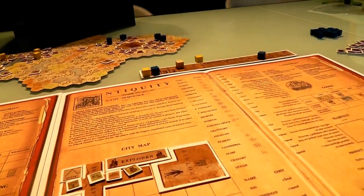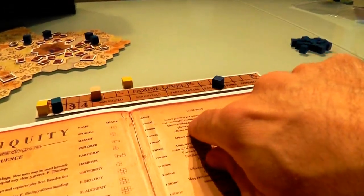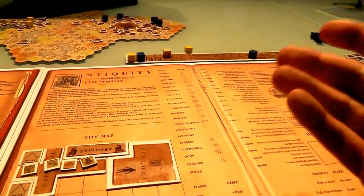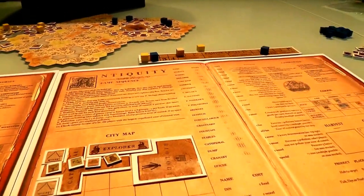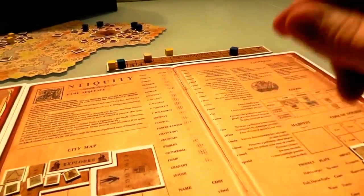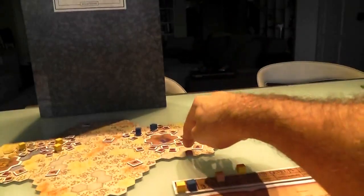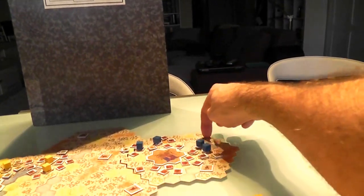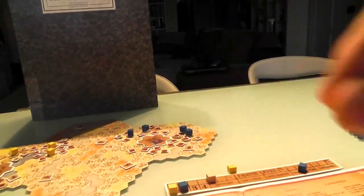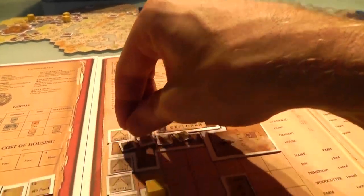One interesting way she could expand would be to build a market — that allows you to trade goods with me or with the game bank, two for one. Or she could build a harbor. With one wood, she could build a harbor, and that means she'd be able to reach all the way over here, giving her more reach and allowing her to explore again. I think it's time for her to build a harbor, so she's going to spend one wood to build a harbor.